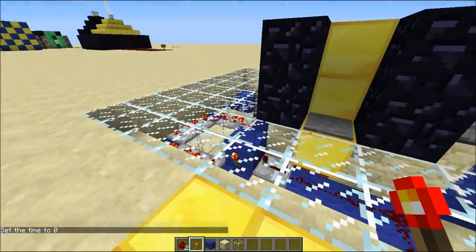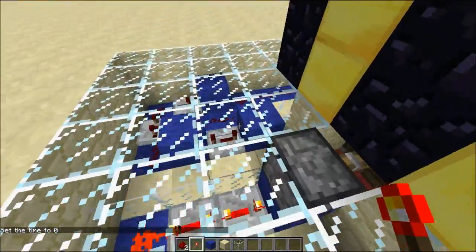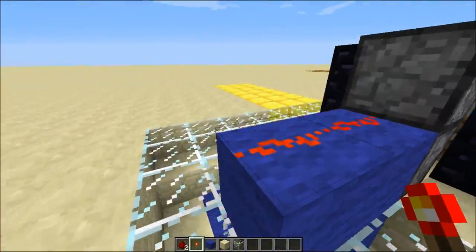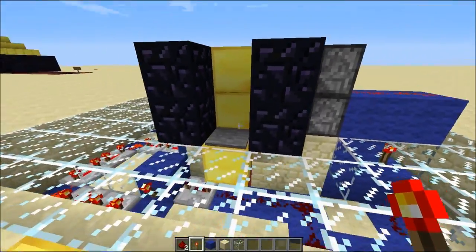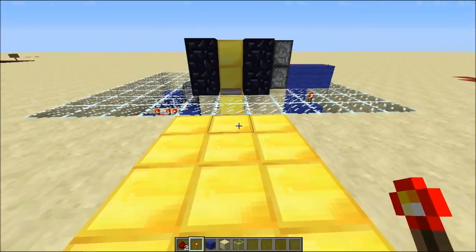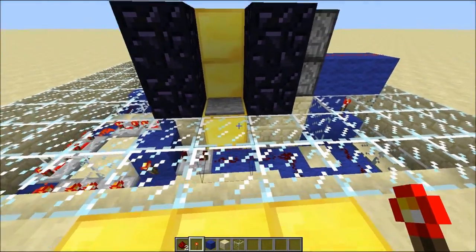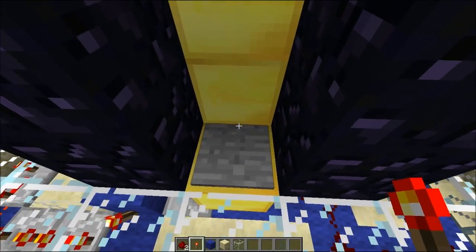Here's the whole system unmasked. I've given it a glass bottom — or top, I guess — so that you can see it, and I'll just go step by step to what it does. This is the front entrance, because anyone who's anyone on a Minecraft server has a gold walk-up. So, of course, you have your pressure plate.